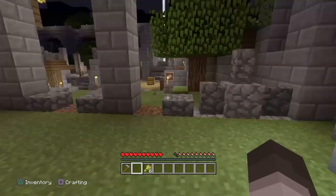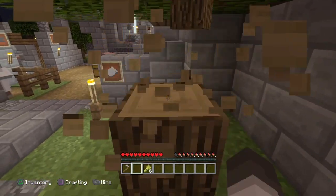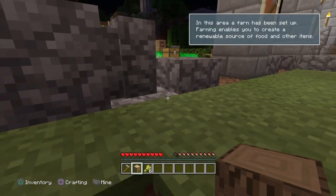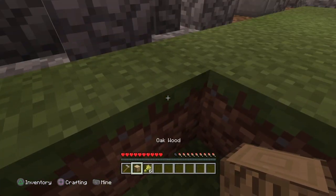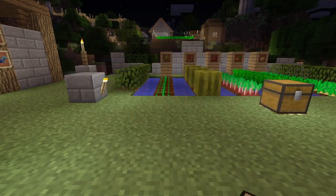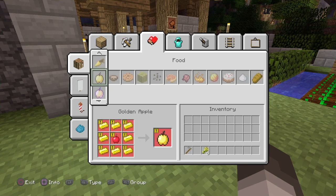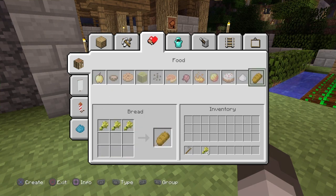Once you do this, all you need to do now is get a crafting bench. We don't have one nearby, so we're just going to break this tree and make one. Now, if you're doing this with classic crafting on, it will be a little bit more difficult, but I'm sure you can still follow along. The crafting recipe for classic crafting is just three pieces of wheat in a straight line on the top row — and that's pretty much how you make bread.